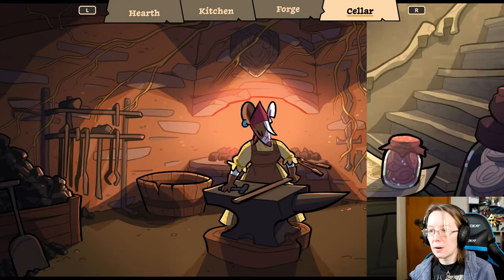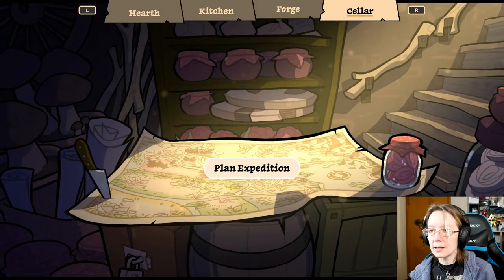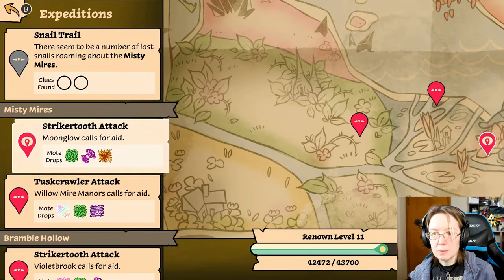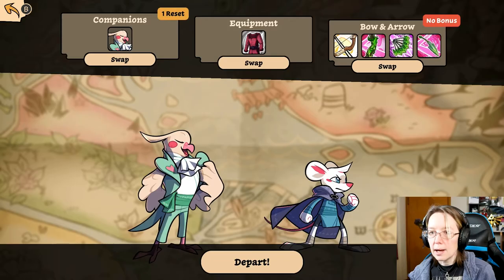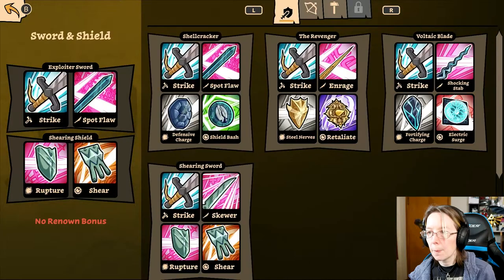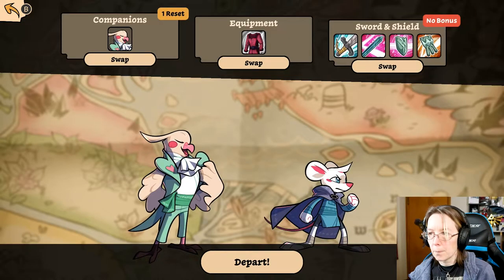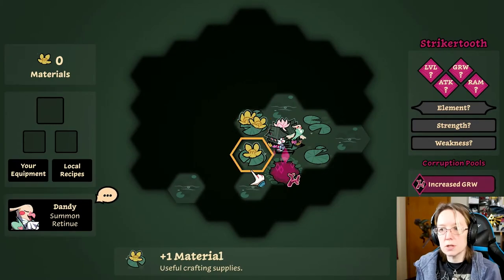I don't know that I want to try the new bow right now. Nothing to craft. Okay, now we gotta find clues. I want my sword back, I want my loadout — yes, that's what I want. Okay, I have the sword and shield — good. Now we gotta get a couple of battles and a couple of clues before we can continue the story.